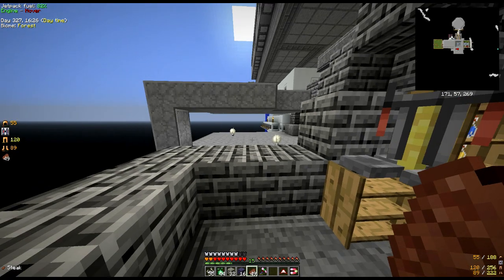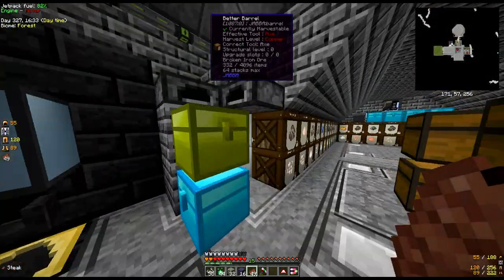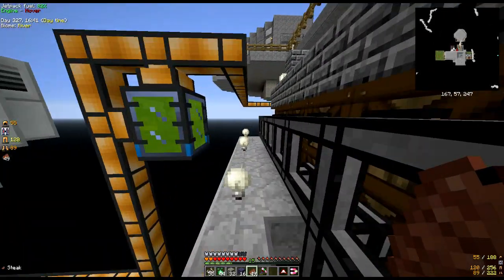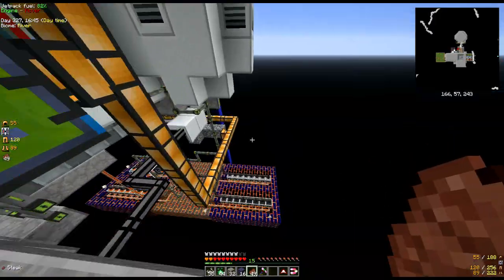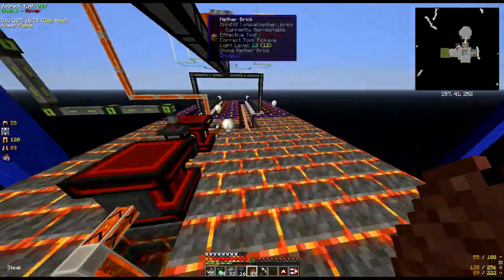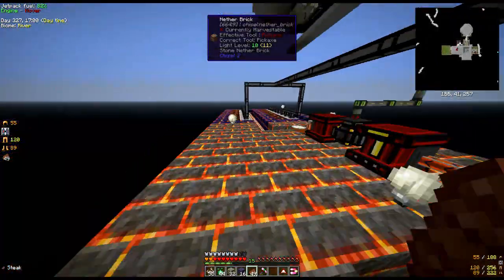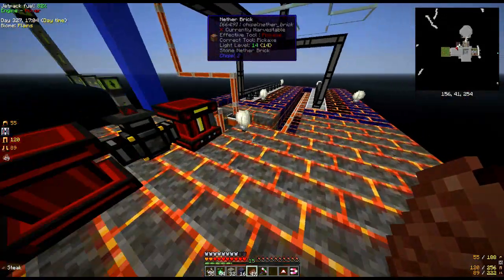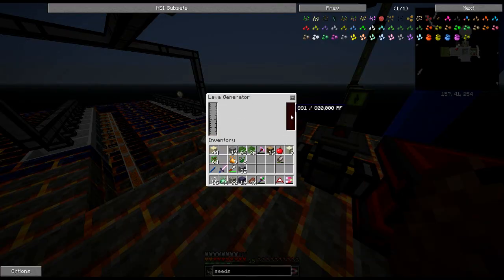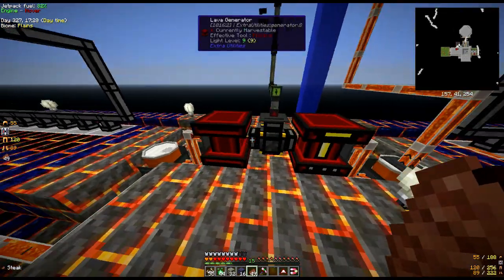Our lava generators have gone, so let's see what's producing all that power now. We had around about 24 crucibles - here we go - probably a quarter less than we've got here, but we certainly had three rows of these. We had a fair few crucibles, however it wasn't producing enough energy.